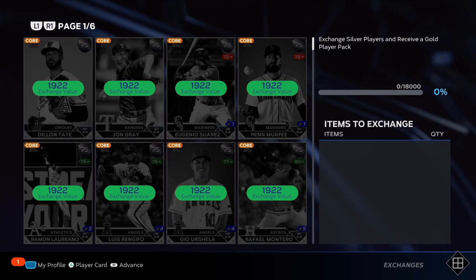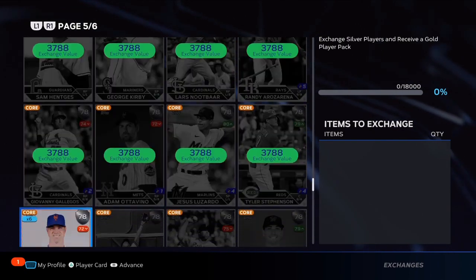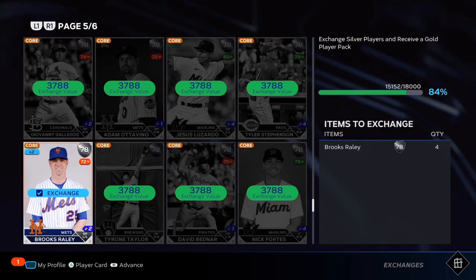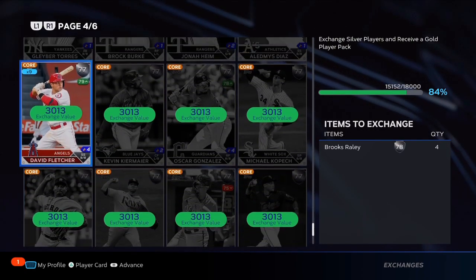Every week you should be creating about 40 packs. You're going to be getting silvers for free just by playing the conquest, just by playing the game. A lot of people open packs, don't get diamonds, and think that's a bad thing — but all those silvers add up, or you can go snipe them on the market.